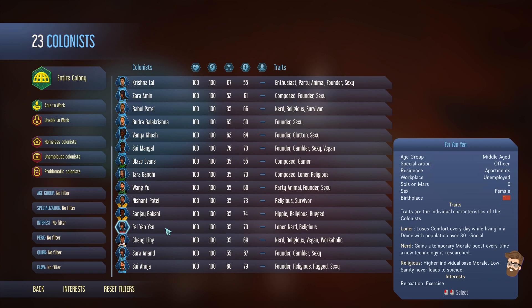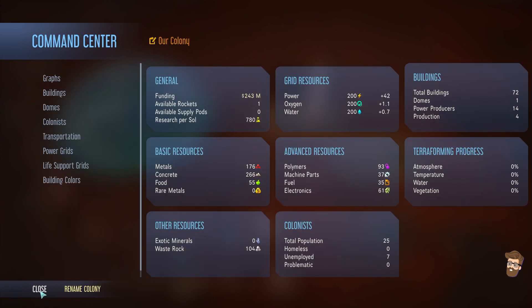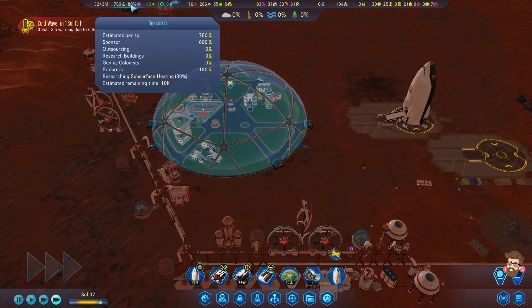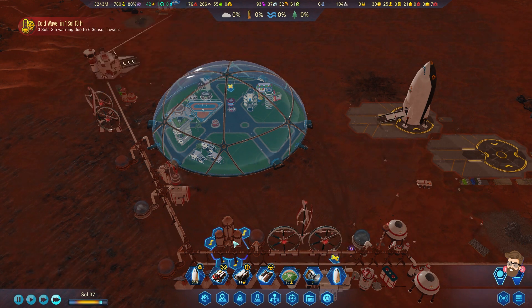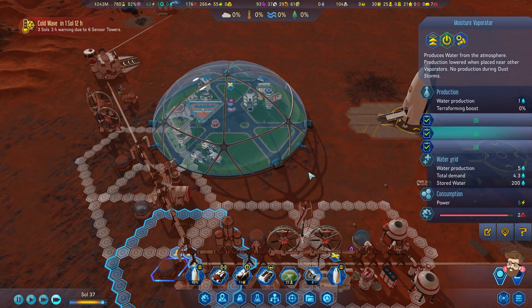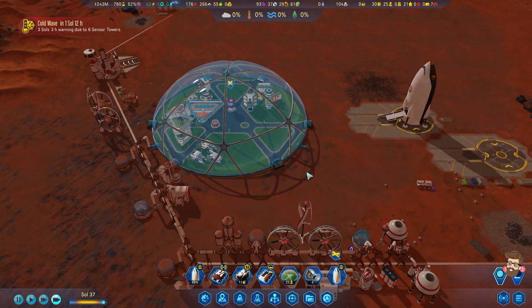I only have one officer, so that's not going to help. We've got the cold wave coming in a couple of days. My water - actually, I'm doing good on water. Five extractions, demand is 4.3, we're producing five.